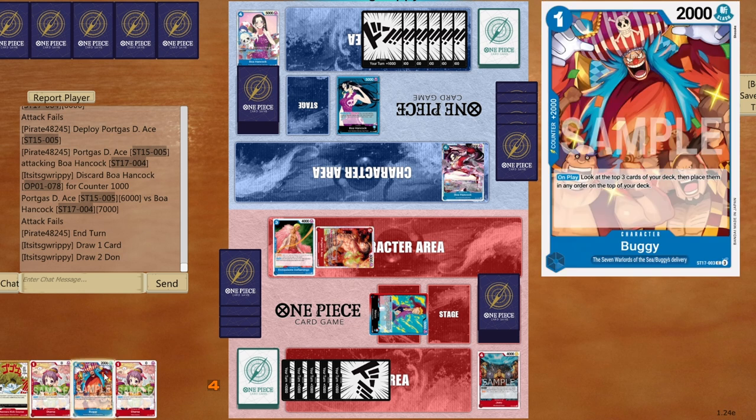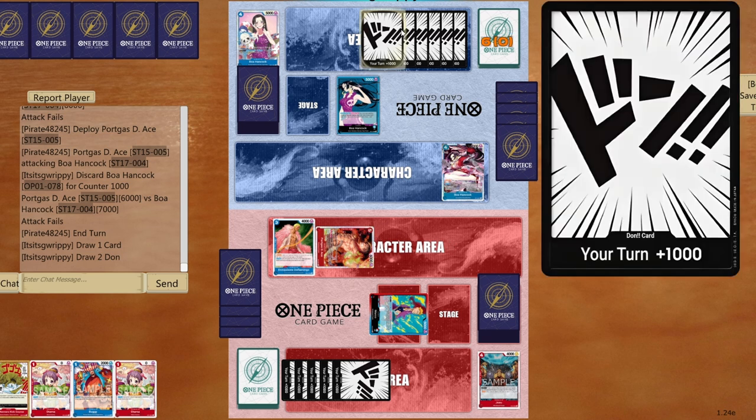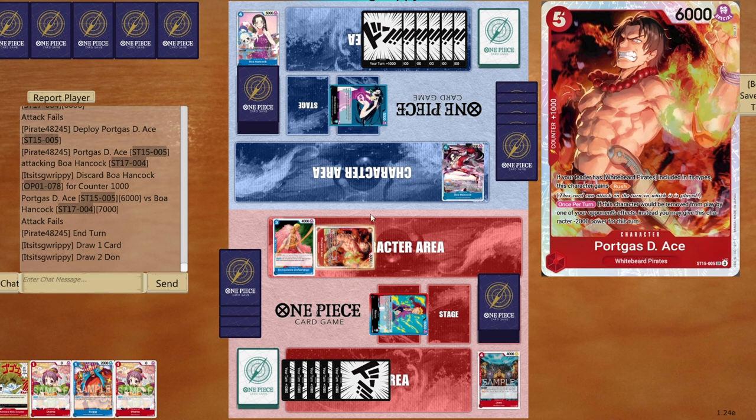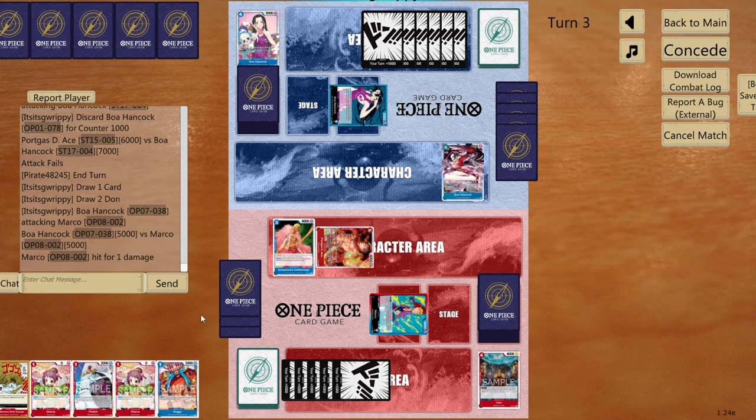I actually can't do that yet — need to wait for O-Tama, so I'll be one DON!! short. Fine — destroy the blocker and attack a couple of times. Opponent may try to remove Ace — challenging for them. Five to five — take the hit, I have 2000 counter.